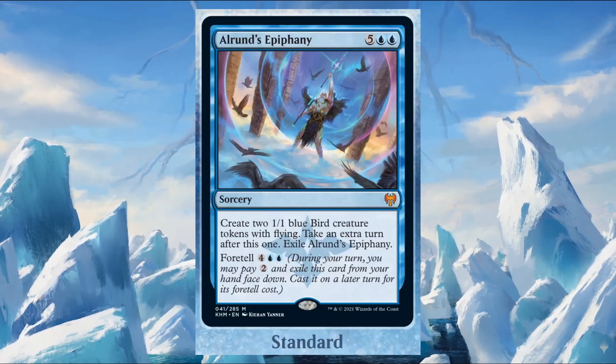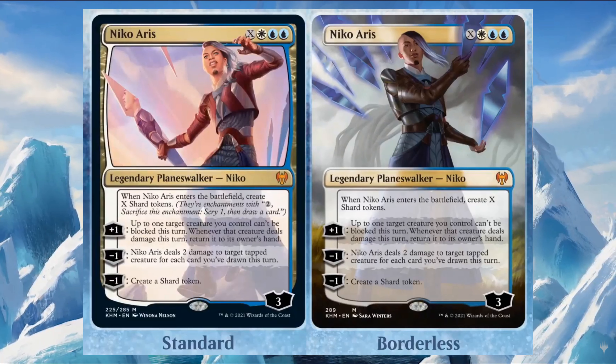Alrund's Epiphany costs five and two blue — it's a mythic sorcery. Create two 1/1 blue Bird creature tokens with flying, then take an extra turn after this one. Exile this card. Foretell cost is four and two blue. For two generic mana you can foretell this card on turn two, and then later when you have enough mana, play it, create the two Bird tokens, and take the extra turn.